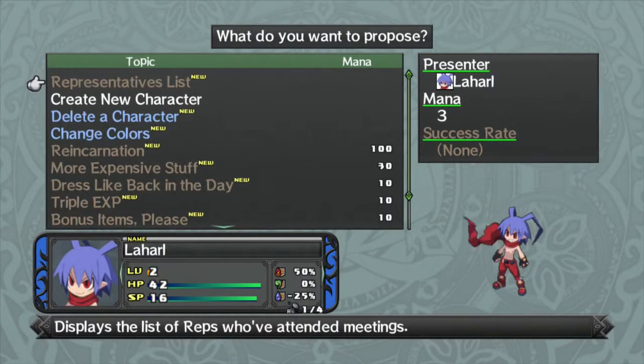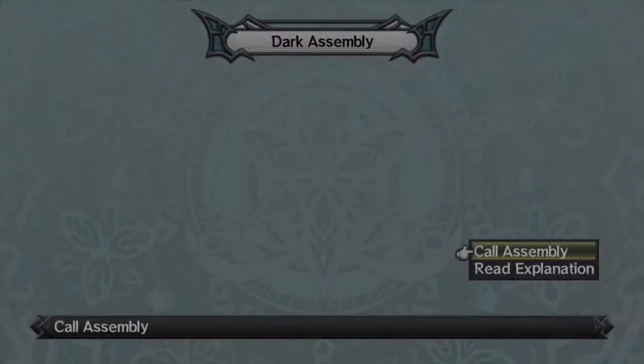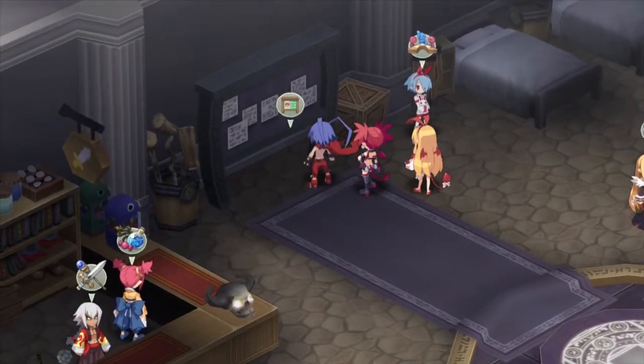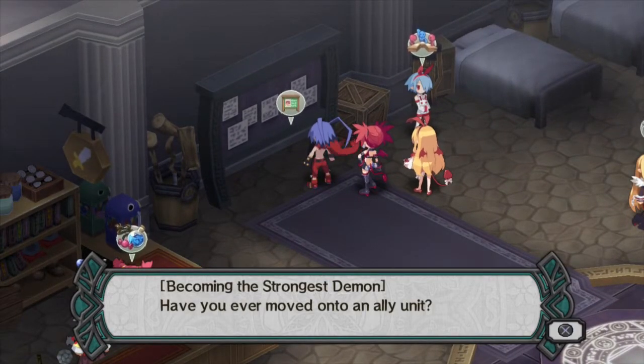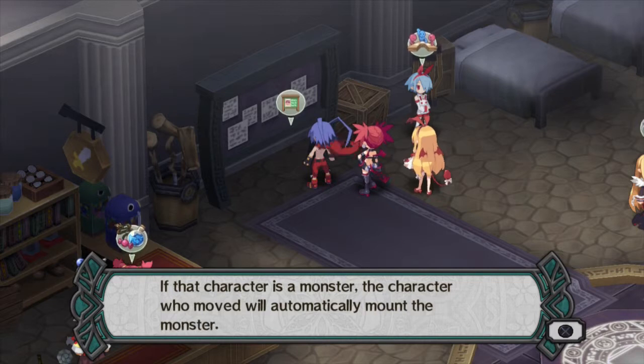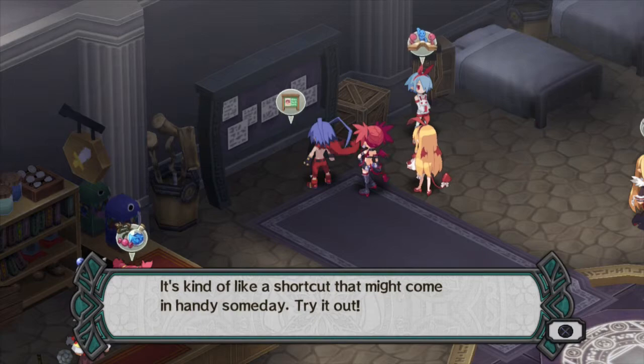The representatives list is a list of the dark assembly representatives who have shown up in past bills — you can see how much they like you and what kinds of items they favor. We haven't passed any bills yet so we'll disregard it for now. Also good to know: if you move onto an ally unit and that character is a humanoid, they will automatically lift the character that moved. If that character is a monster, the character who moved will automatically mount the monster — kind of like a shortcut.